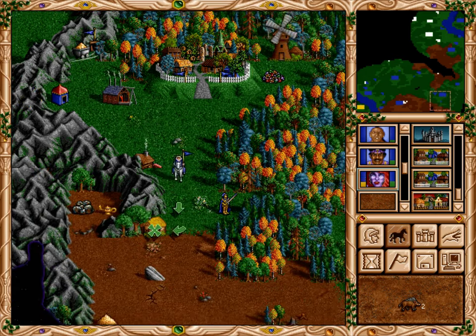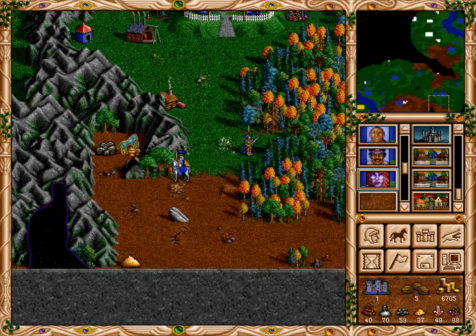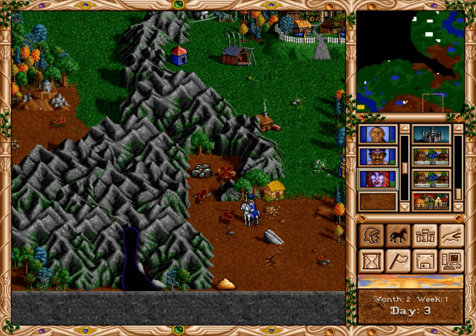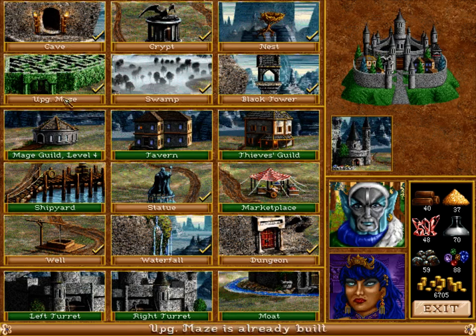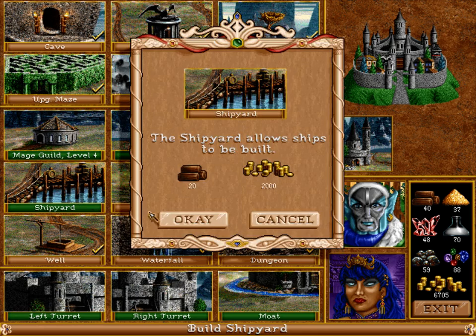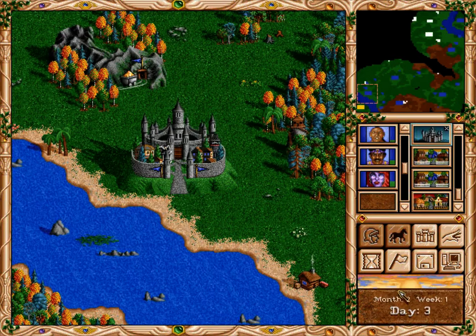Let's just go to the cottage - never mind, there's nothing in the cottage anymore. The trading post - I don't actually need to do anything else at the moment. I only need some wood so that I could build the boat and the shipyard. Everything else I don't really need, so I can trade everything else out. I don't have enough gold to buy out everything.